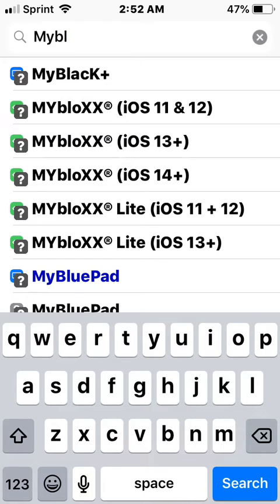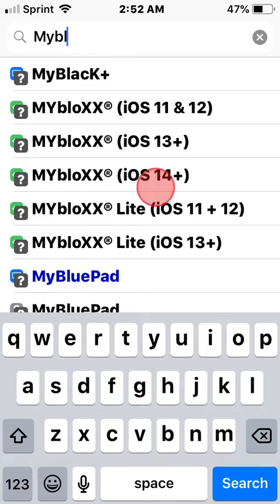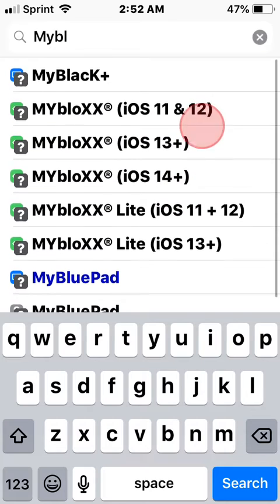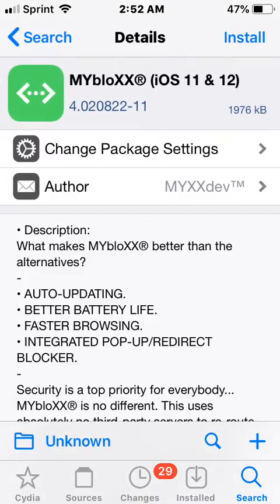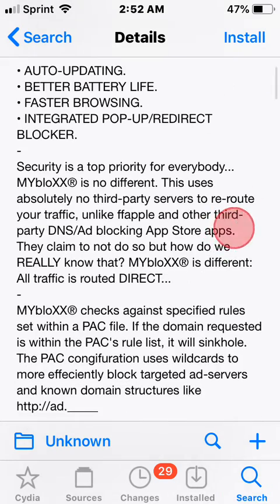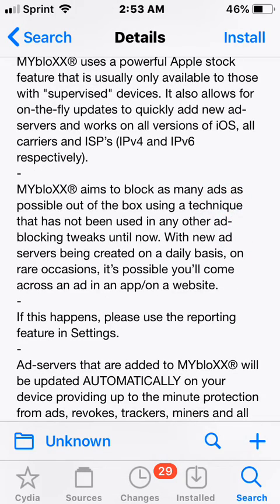I'm going to show you all the tweaks that support this. The first tweak is called MyBlox XS. There's actually a lot of versions - iOS 11, 12, 13, 14 and up, and a light version. Depending on which iOS version you have, download the corresponding one. This is honestly one of the best ad blockers on iOS - it's not just for speeding video ads, it's also a great way to block ads entirely. It's probably the top best one and it's free.